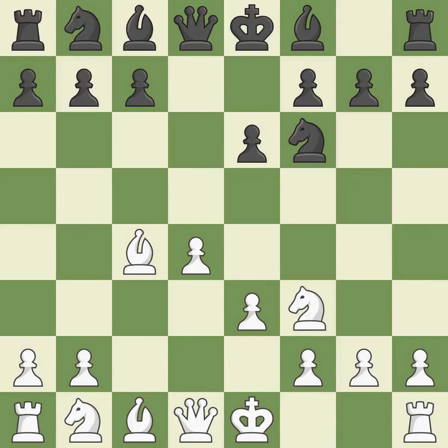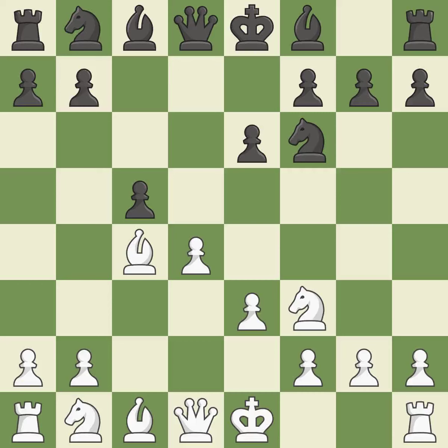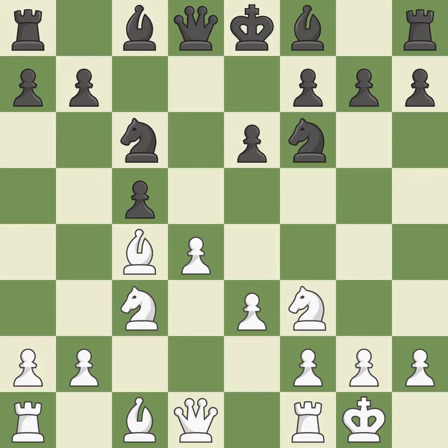bxc4 captures the c4 pawn and develops the bishop to an active diagonal where it controls d5. c5 takes space in the center and attacks the d4 pawn. Castling gets the king out of the center and activates the rook. The d4 pawn is attacked as the knight advances toward the center on NC6. This develops the knight from its starting square, activating it.